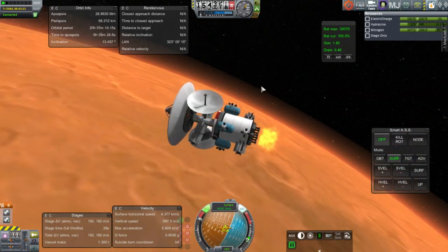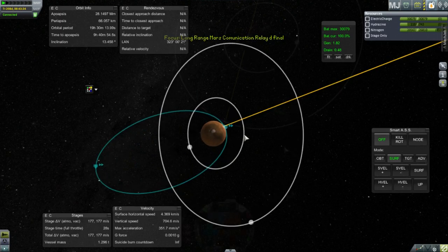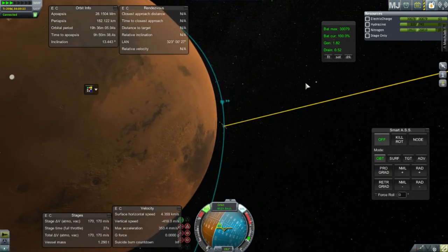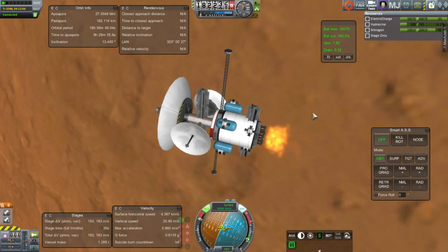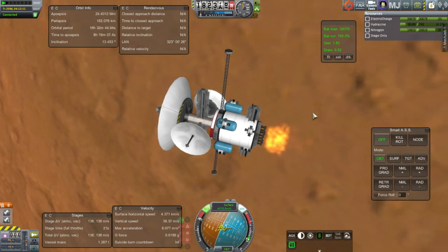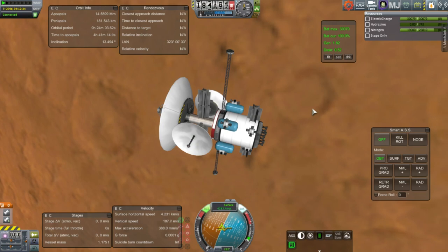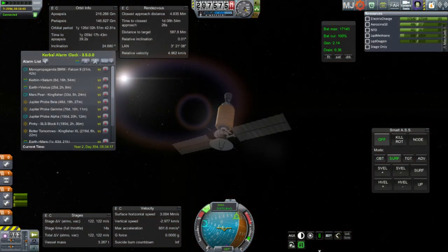There we go — we now have a positive apoapsis. The question is how do we get a little bit lower? We only have 178 meters per second left. We could have done a few more passes in the atmosphere — we were slow enough that the atmosphere could have brought us down. But I decided that this satellite, being a communications relay, was too important to risk. So I just let it stay high. It also means it will cover a certain amount of ground for an extended period, sort of in a Molniya orbit, if you will.